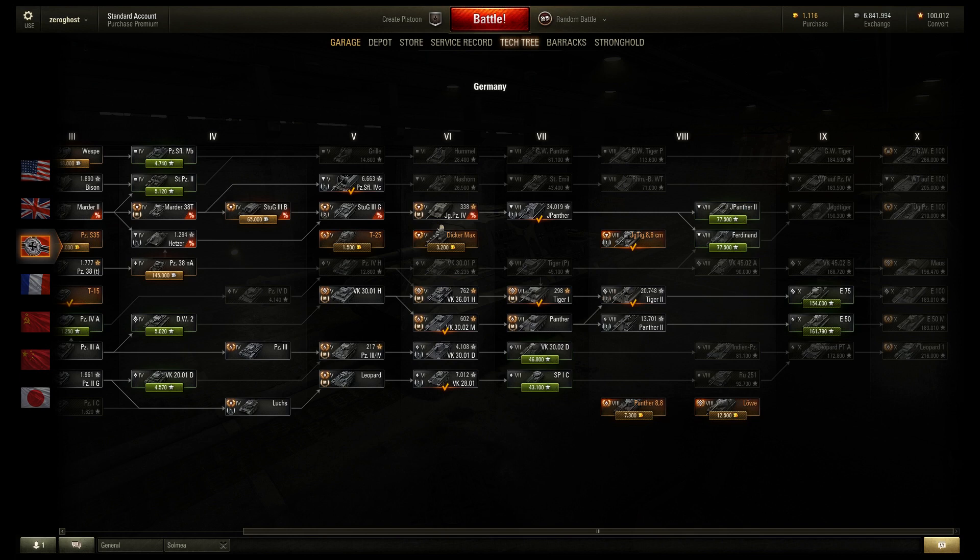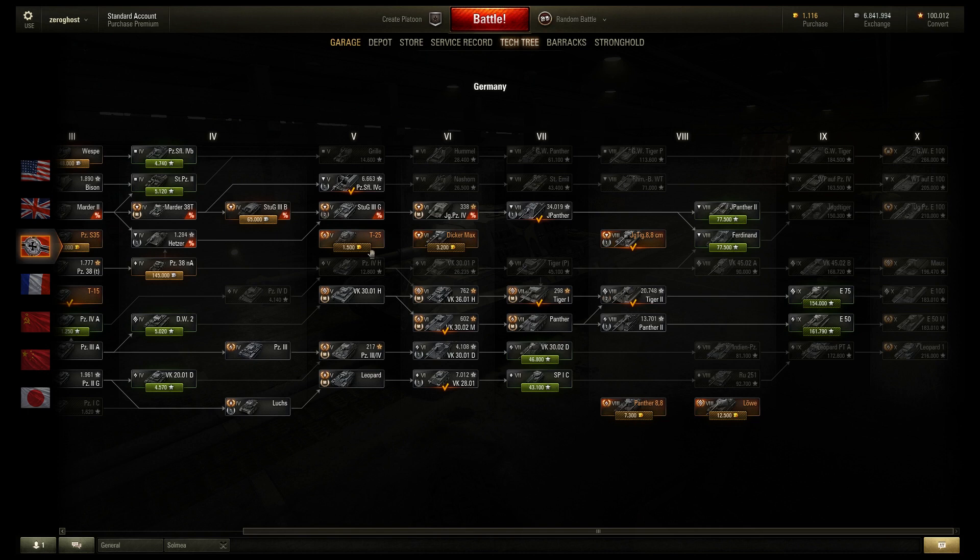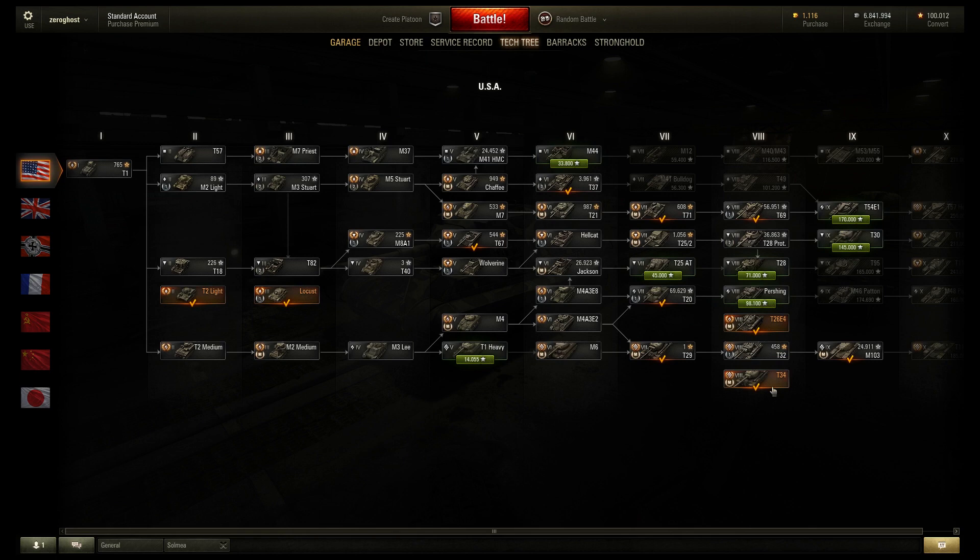It depends on what you're looking for. If you like armor on your TDs, you're looking for a German TD to train your crew. As you can see, I have the JagdPanther and the Stug, and that other tier 5 Stug which is technically a premium as far as crew goes. Anyway, getting off topic — I had about 10,000 gold and was debating what to get with it.